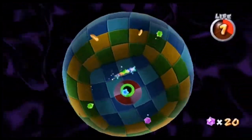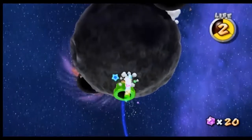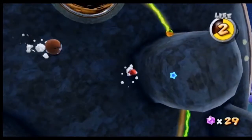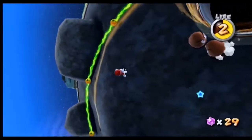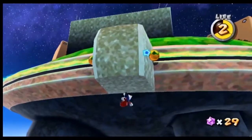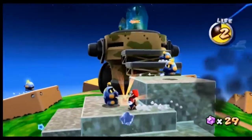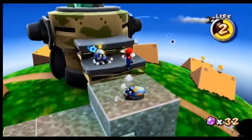So yeah, this is the invincibility star. It looks a fair bit different than it does in any other Mario game. You basically speed along and you have a lot more acrobatic ability. The invincibility star is the only way you can destroy the chain chomps — or the chomps, anyway. They have chains on them so they're not technically chain chomps. I run into these things more often than I'd care to admit.